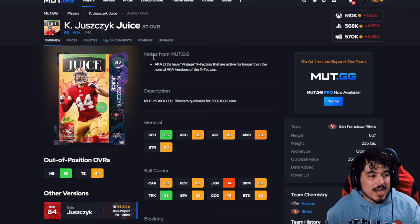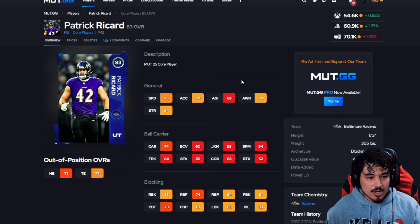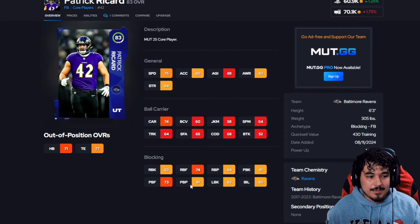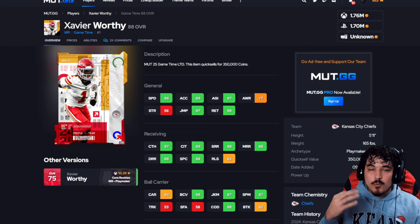At fullback we won't spend too much time here. High level is Kyle Juszczyk, mid-level is CJ Ham. For low level there's debate but I end up going Pat Ricard because he's 300 pounds and gets really good impact block, lead block, power block, run block — all that stuff. Even his pass block is solid if you want to max protect, so it's kind of like having an extra lineman out there. I do find value in Pat Ricard.